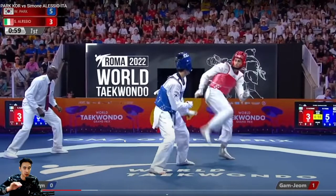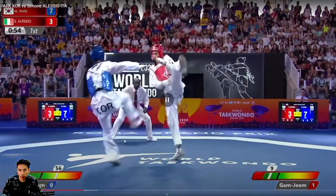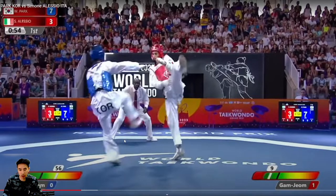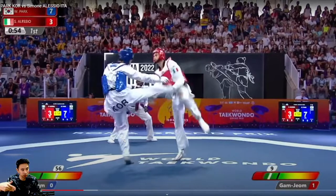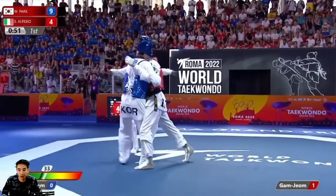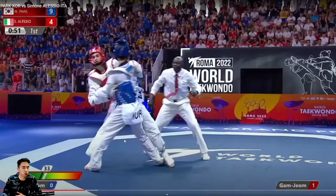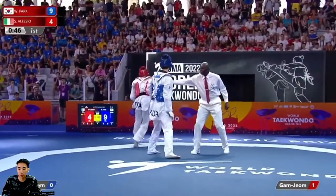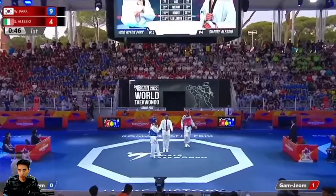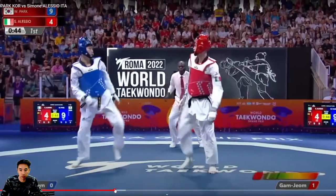Park is just racking up points so I'm trying to pause and break down what's happening and how he's doing it, but there's just action all over. He scored on the back side off one of these kicks — off the cancel, he scored off the cancel and still flicked it onto the hogu after. I think the scoring is delayed, so it was one of the earlier ones. Plus one then Alessio gets a punch in — I would be so confused too, like how are points going up here.